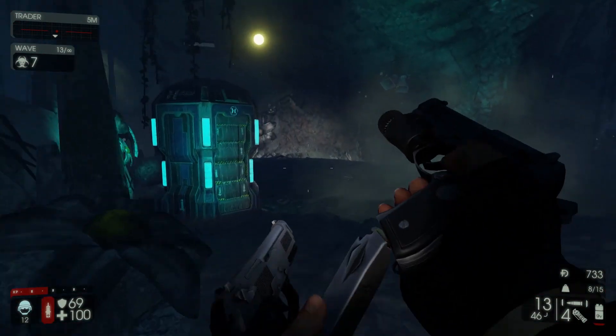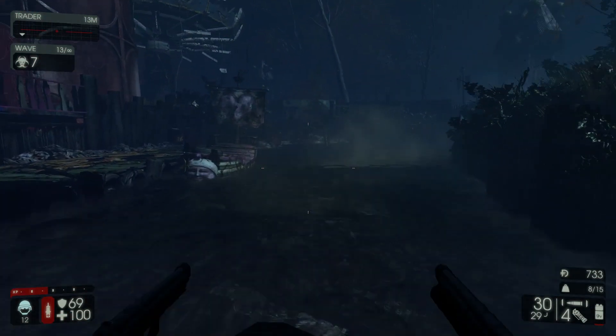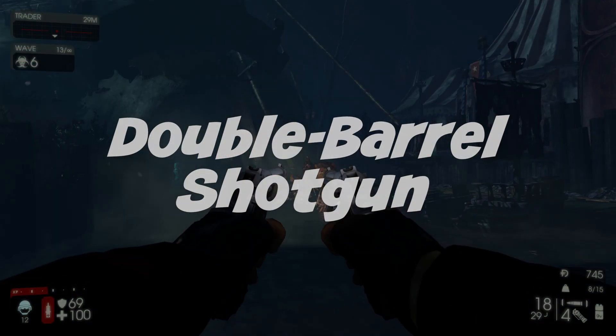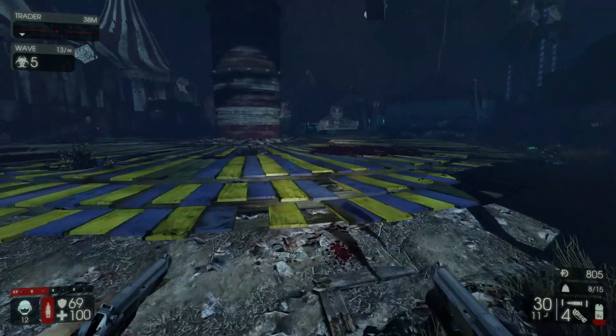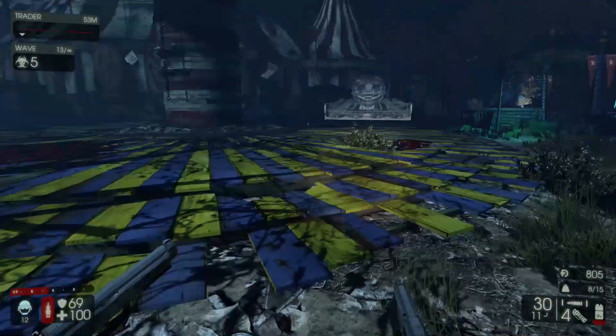They've nerfed the Husk Cannon down quite a bit. The second nerfed weapon is the Double Barrel Shotgun, because they introduced the Doom Stick as the tier 4 gun. You can get the Double Barrel to be pretty strong if you level it up to tier 4, and I'll explain the upgrade system more as we go along.